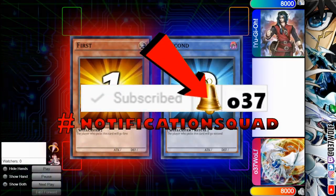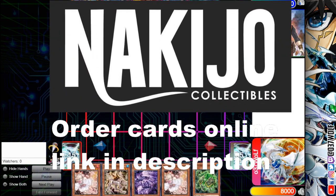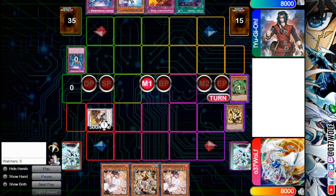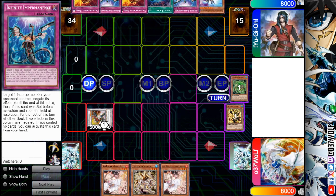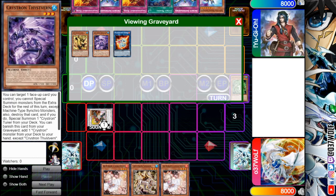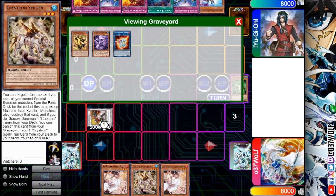Alright guys, I'll be back. A lot of you were asking if I was ever going to revisit Crystron, because that's one of my other decks I used to play quite often. When I was trying to perfect it, I was playing with frogs. Right here I wasn't sure what I was doing — this is like the first game I was testing it out. This guy is quite important because it lets you trigger summon your Pressure Turtle and your Smiger.